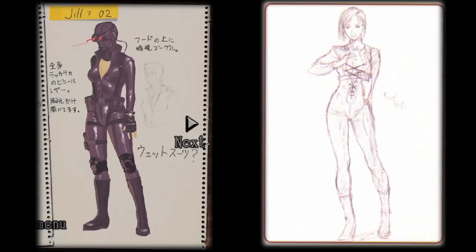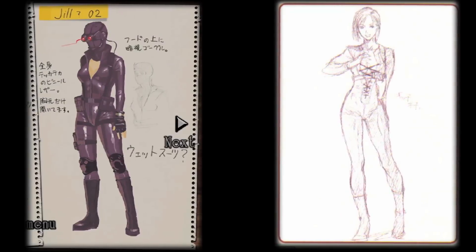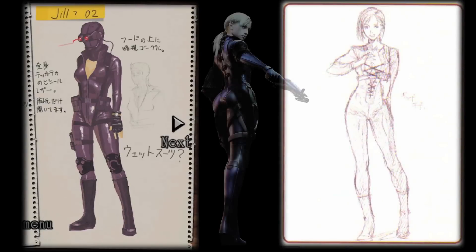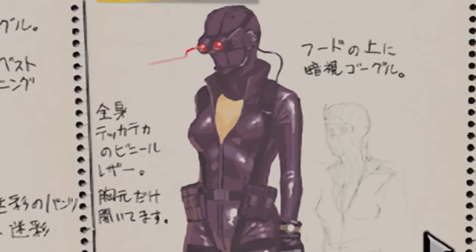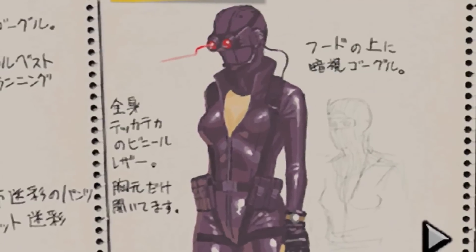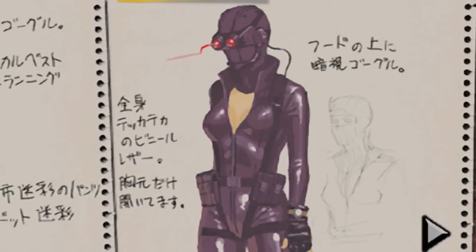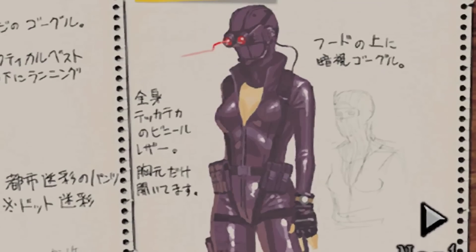Jill's leather spy suit — this leather suit looks very similar to one of her RE5 outfits, specifically the one she wore when she was being controlled by Wesker. She'd also be wearing a headpiece that makes her look like she's part of Hunk's squad, at least the one from Operation Raccoon City. It gives her that Splinter Cell appearance, which is quite fitting for sneaking around enemies and facing off against zombies in a dark environment.